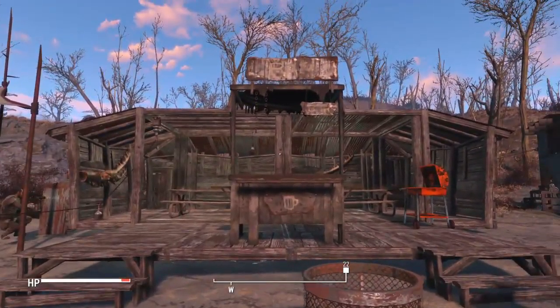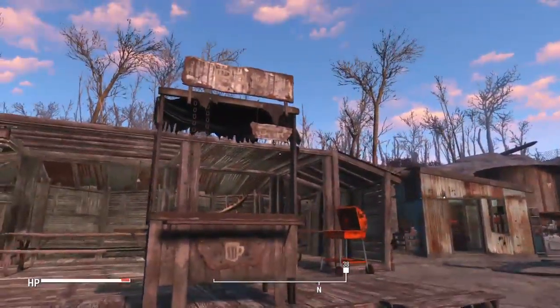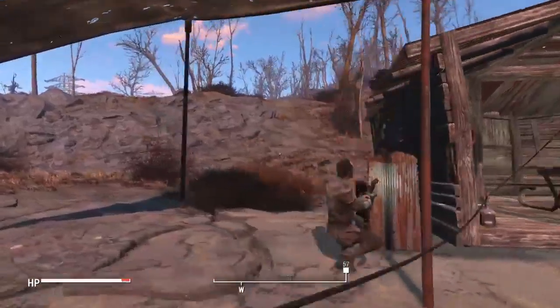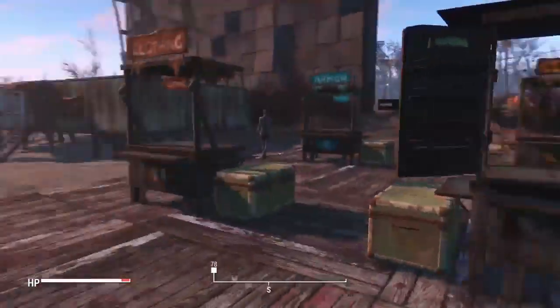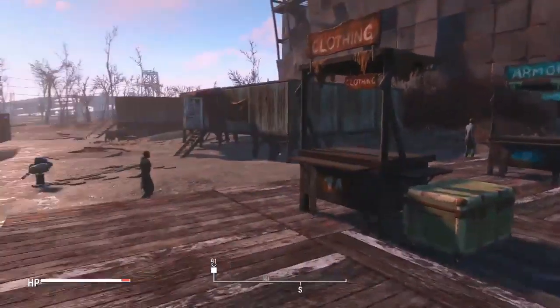Anyways, this is the barn grill. This is where all my settlers go to have a nice drink at the end of a long day. This is the trade hub — just simply the entire hub of trade of all of Starlight Drive-In.